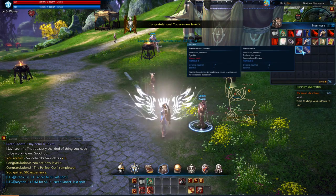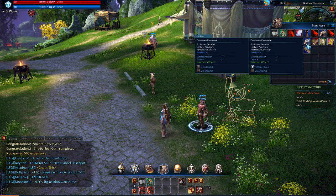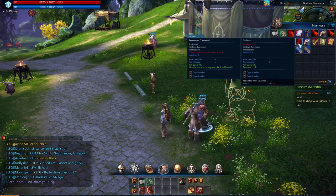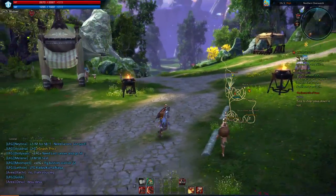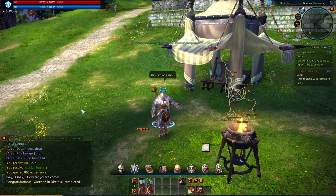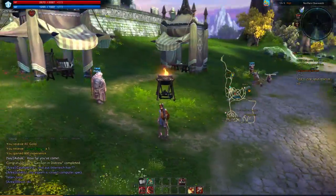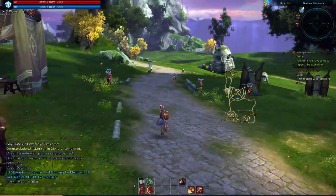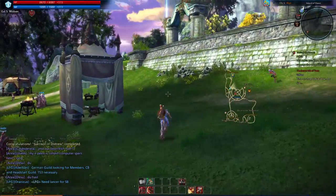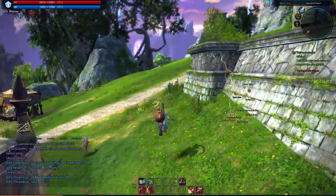New stuff is always nice. It doesn't look like we have anything new though. Let's turn in the quest and see what we get. The quest says how far you've come - though we haven't gone that far, just walked from the starting area. We need to tell Adria that we're here to support her expectation - she's in the city, so let's go down and find the NPC.